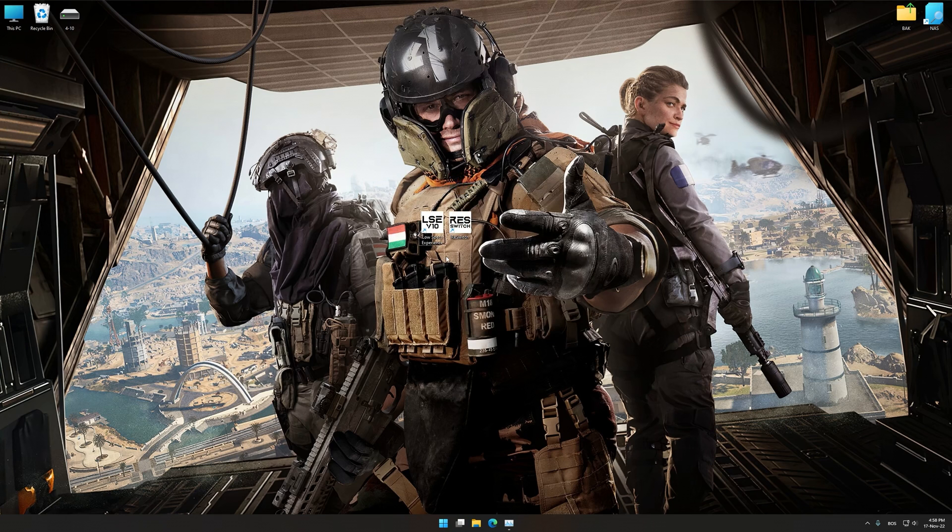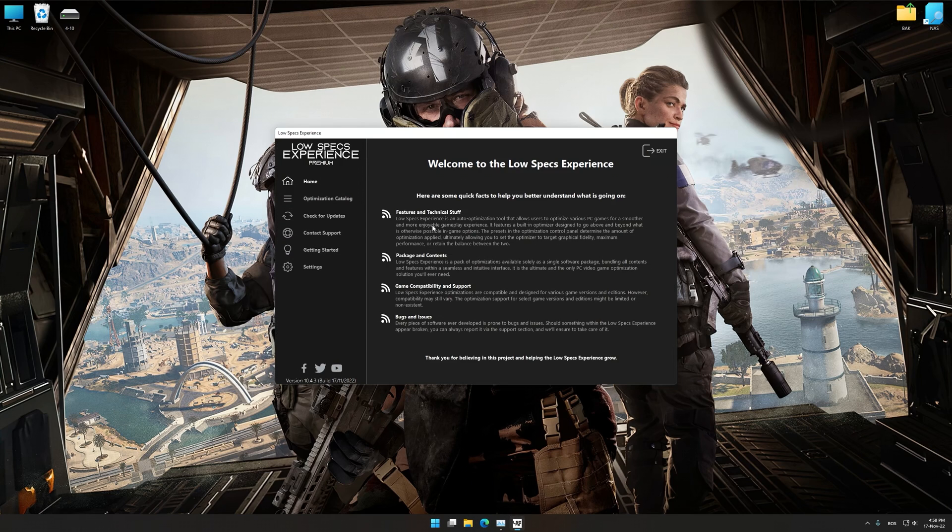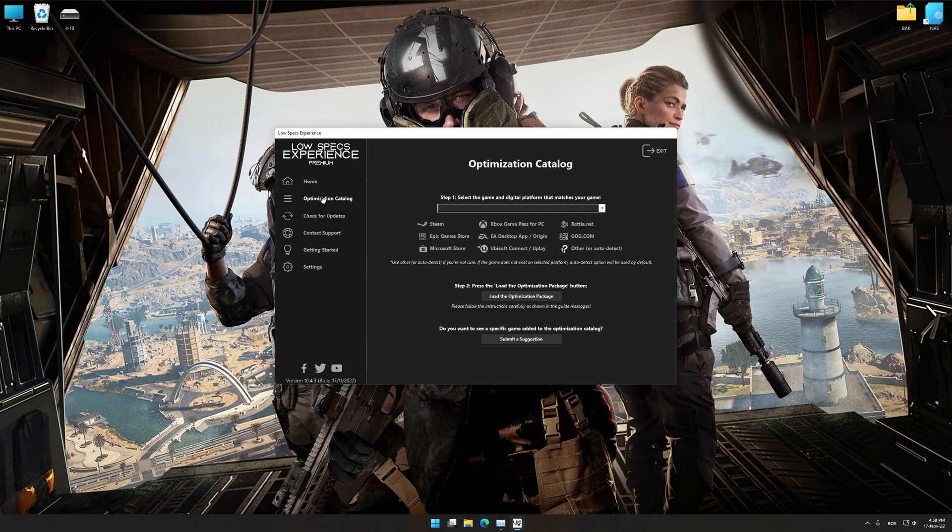Once it's done, start it from the newly created Desktop shortcut, and select the optimization catalog. From the top of the menu, select the applicable digital platform. And then, select Call of Duty Warzone 2.0 from the drop-down menu.